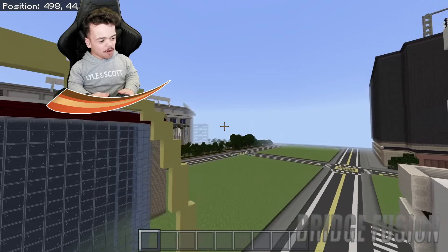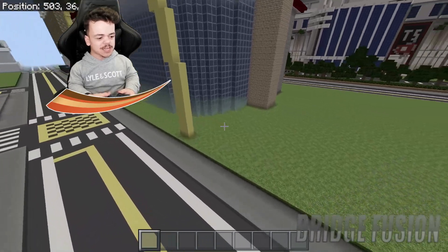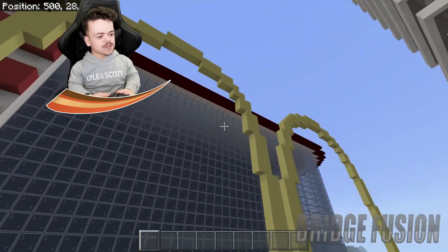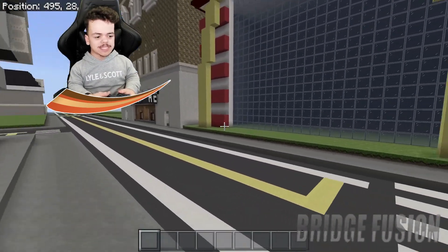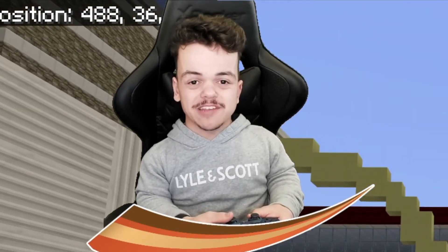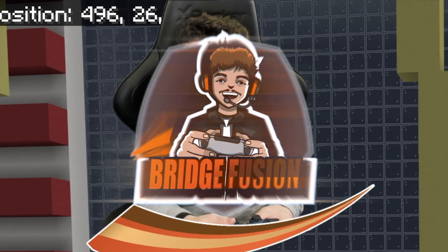Here it is guys — here is the final part of the exterior of the building. There will be more stuff added like benches, some more features for the grass area, and obviously an entrance as well. I'll be building that once it's all ready for the interior design, and I'm really looking forward to it. If you're excited, smash that like button, subscribe, leave a comment — I've been Bridge Fusion, peace out guys!